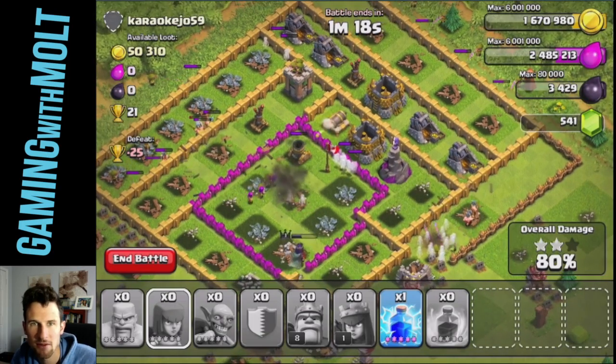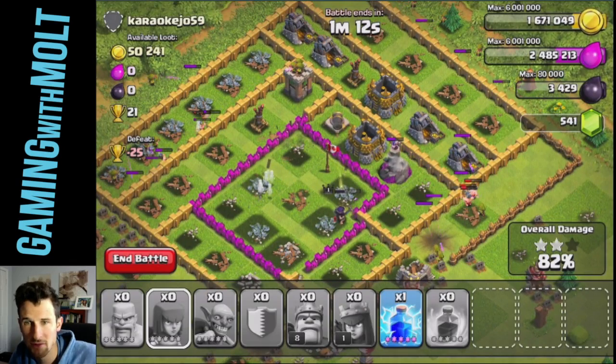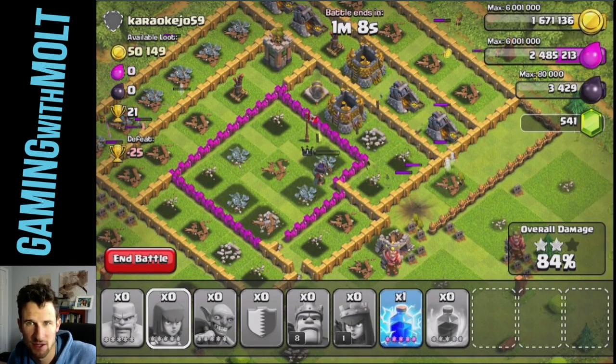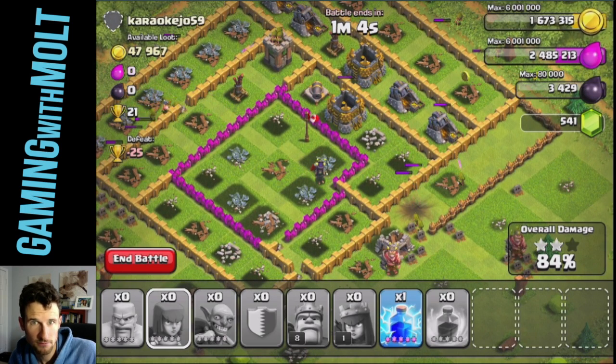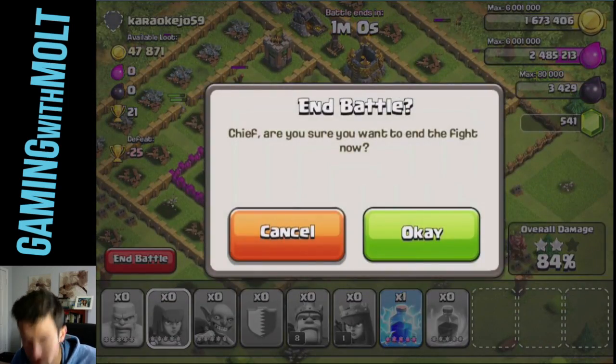There's a big giant bomb taking out a whole bunch of my troops but I'm okay with that. Let's see if our Archer Queen can help us get some of that gold. I'm gonna leave her up — I probably won't be raiding for at least an hour so she'll be able to recover. There she goes getting us some of that gold. I'm gonna go ahead and end it right there guys.